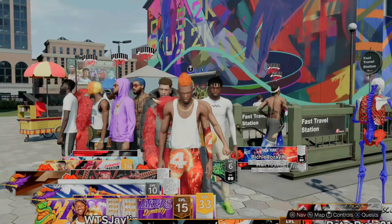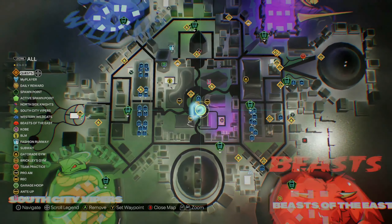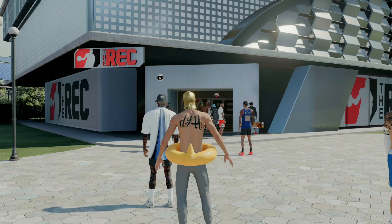Once you guys get into the city, you want to go ahead and walk over to the rec center area. But real quick, go ahead and open up your map and set your spawn point to the subway that you see right here. As you're doing this glitch and you load into each city session, this will save you some time because you won't have to worry about walking across the city to get to the rec center.